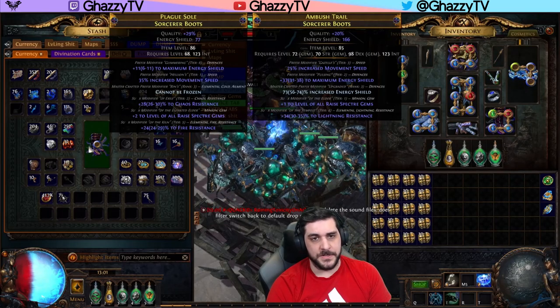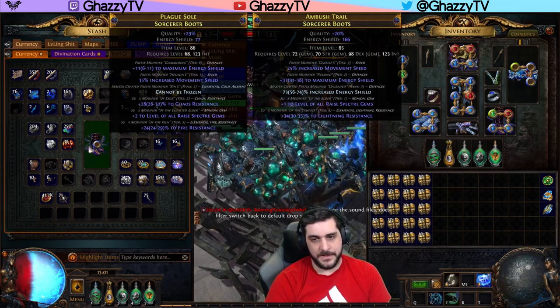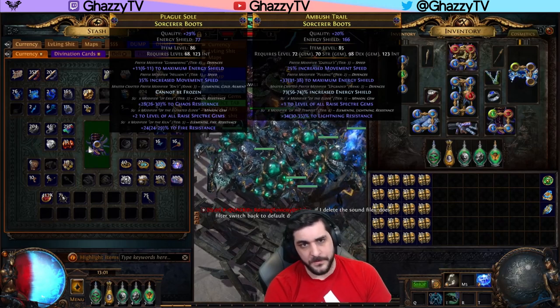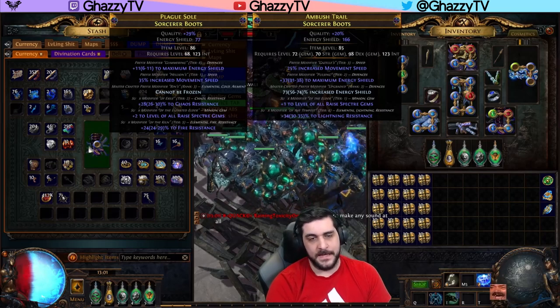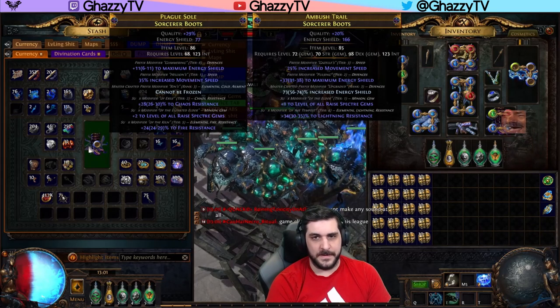The other craft is an Energy Shield roll, so I benched in Cannot be Frozen, and now my process from here is going to take some time because I will do Remove/Add Defense, which will remove the low Energy Shield, and I will spam that until I hit a Tier 1 flat or percent Energy Shield. Then I will fiddle with the resistances and call it a day from there.